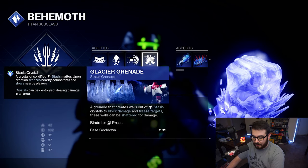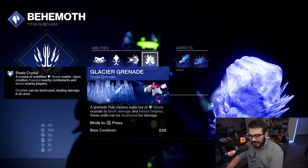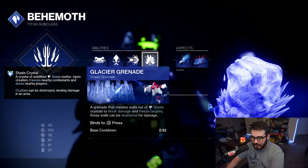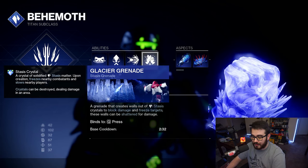Grenade-wise, we're rocking the Glacial Grenade — a grenade that creates a wall of Stasis Crystals to block damage and freeze targets. These walls can be shattered for damage, so when you shoot them, they do a small explosion.